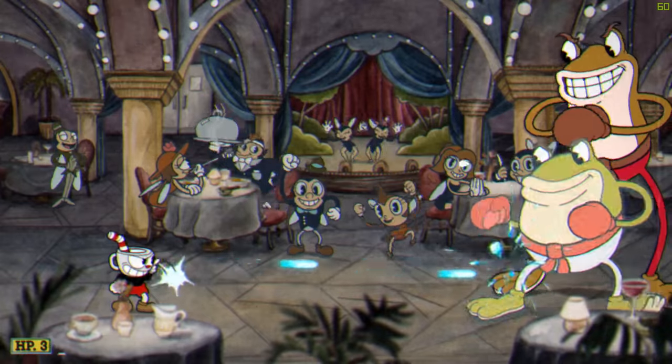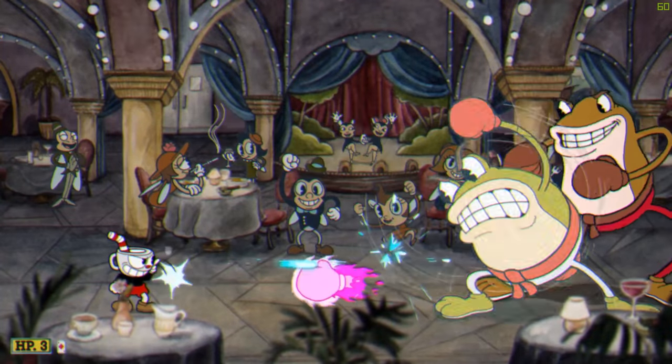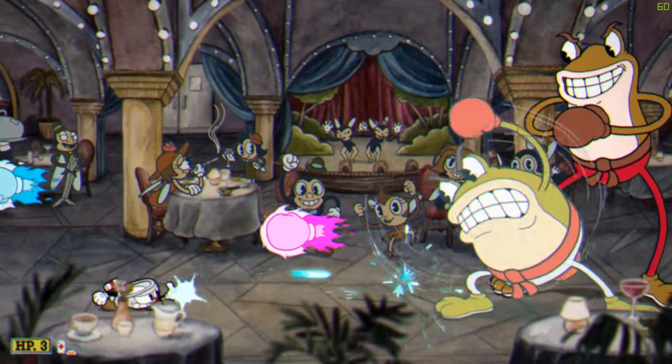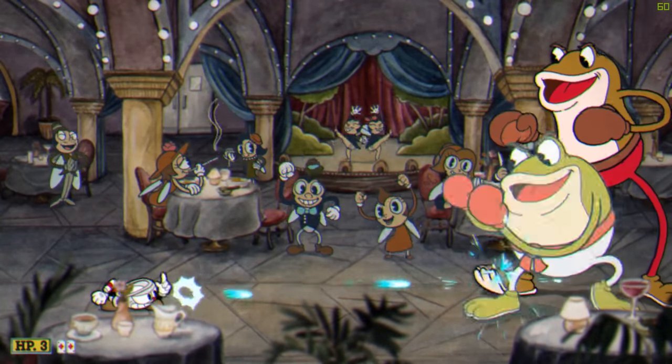The first two phases for these guys are pretty simple. When the boss rotates his fists, be prepared for his projectile burst attack. The trick to dodging it is to hold down the control stick to crouch and only jump when he fires his lowest attack.